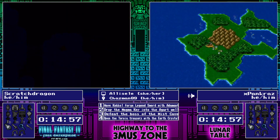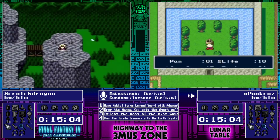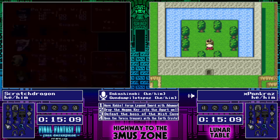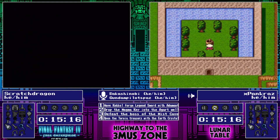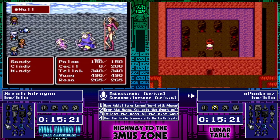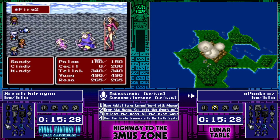But Scratch Dragon getting through the evil wall at the first spot of Ordeals, going into that fight. Meanwhile, Pancraz finds the Magma Key behind the Ashura at Fabul — those Mute Arrows doing so much. I don't think this is going to be a huge amount of loss for Scratch Dragon, because Pancraz is going to be doing Ordeals eventually. That's not a check that Pancraz is going to fade, so they'll probably still come out to about the same time.